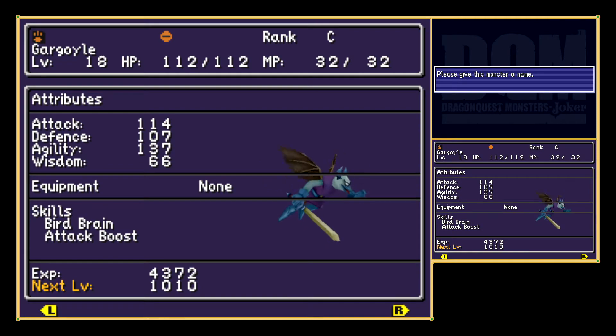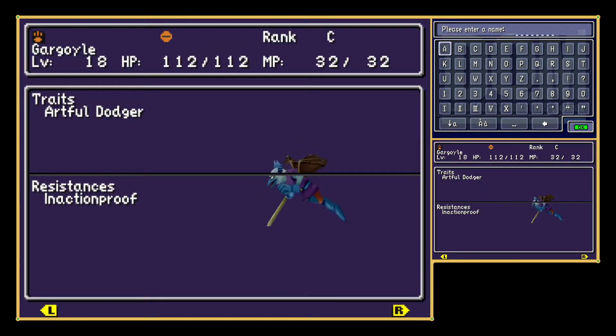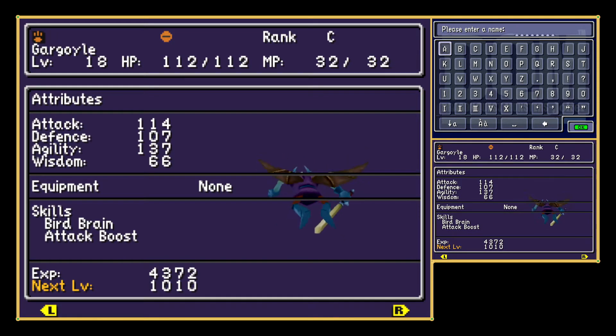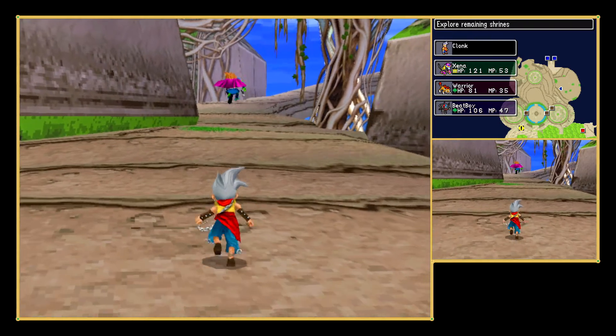95%! A 4% chance if I missed — I would have been very sad! But there we go, it joined us. Come on in, Gargoyle — let's see what you've got. Stats: 114, 107, 137, and 66. Beast-type — Artful Dodger, Always in Action, Bird Brain, Attack Boost. You're going to be called Dame — from Notre Dame! We'll send you to storage.